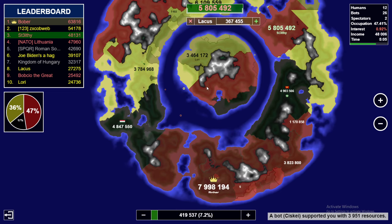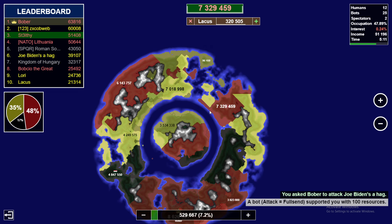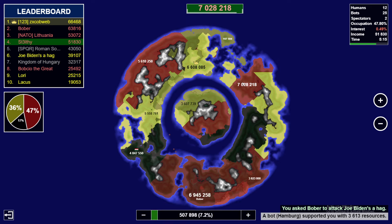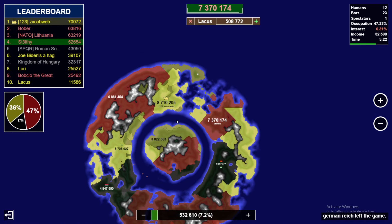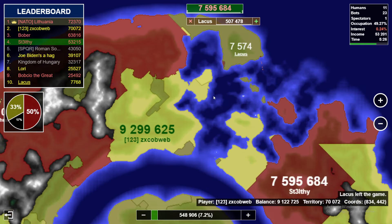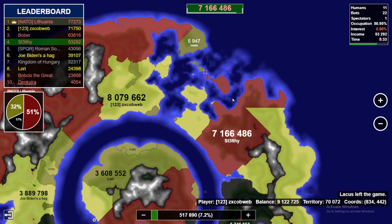Our teammate's getting the top as well. I think we're looking okay. We'll see if he wants to help me get this. That would be very nice. Let's also send a boat over here — we did finally take that land. This guy has the crown, but I'm not really too worried about it. We've got three big guys on our team, so I think we're gonna be okay here.